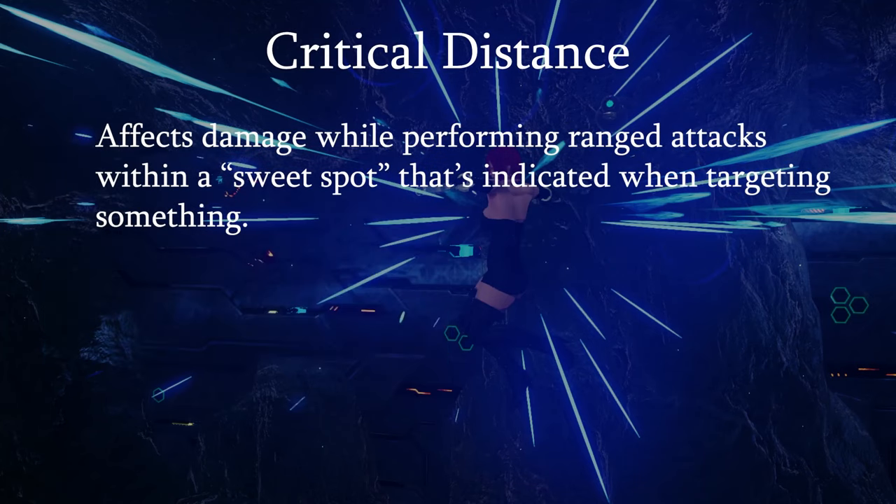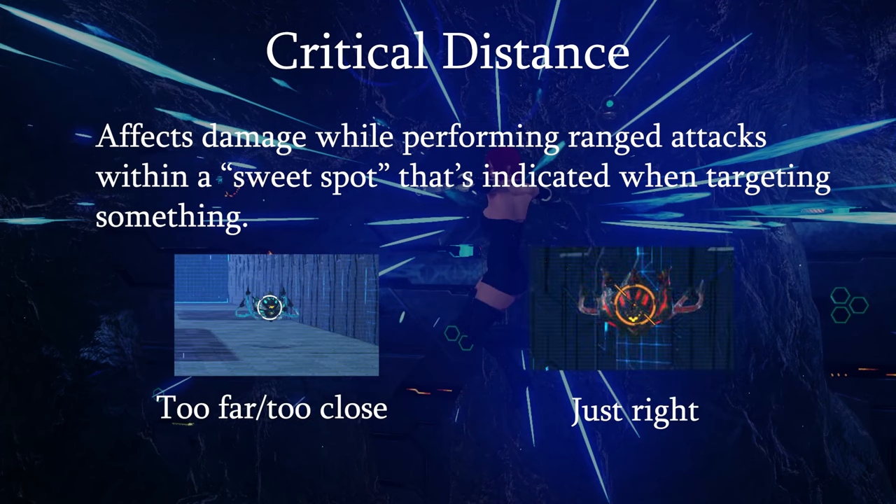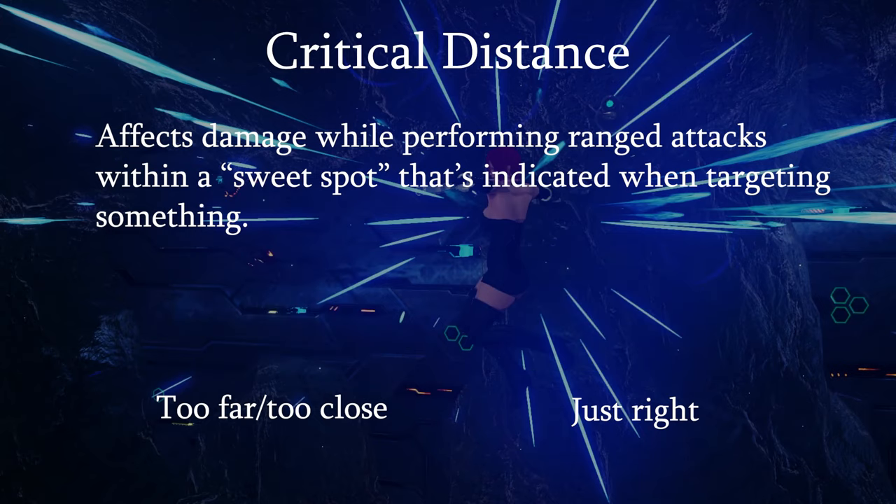Before we get to photon arts, ranged weapons in PSO2 New Genesis have a mechanic called Critical Distance. This is indicated by a white circle around your target — that means you're too far away. When that turns orange, you're in the sweet spot. With twin machine guns, that's pretty close.